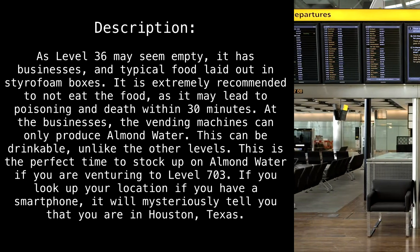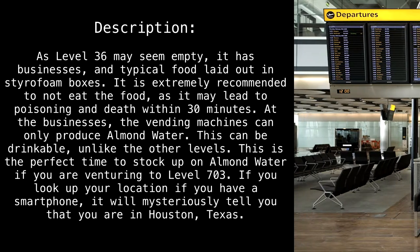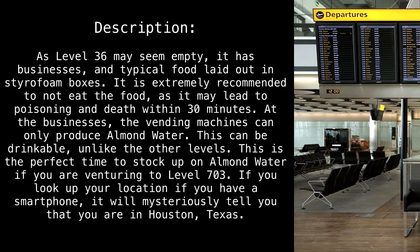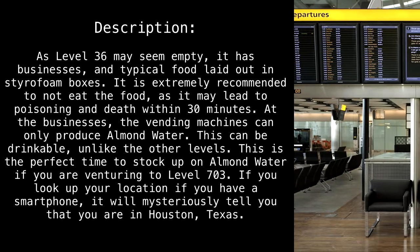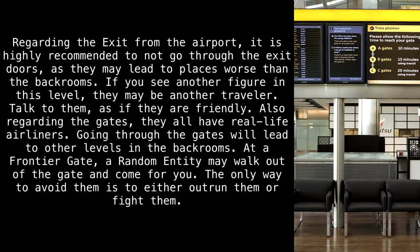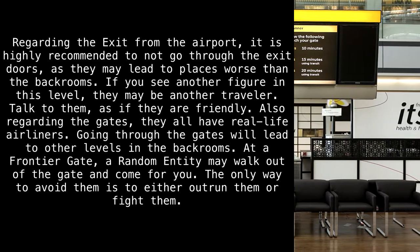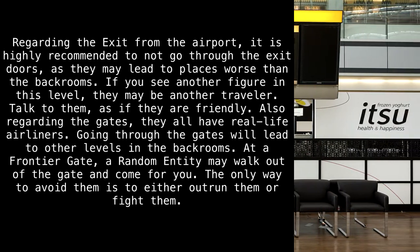This is the perfect time to stock up on almond water if you are venturing to Level 703. If you look up your location on a smartphone, it will mysteriously tell you that you are in Houston, Texas. Regarding the exit from the airport, it is highly recommended to not go through the exit doors, as they may lead to places worse than the back rooms.